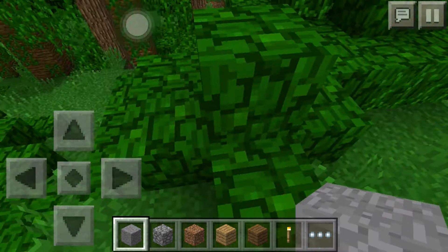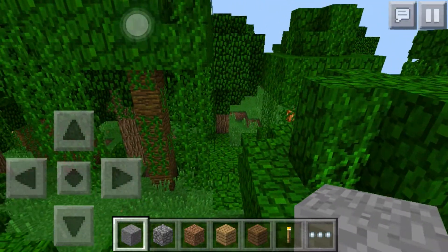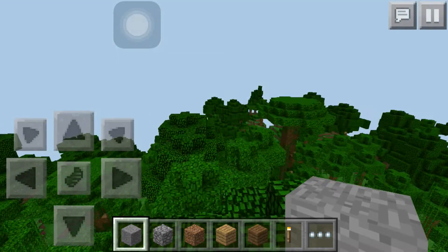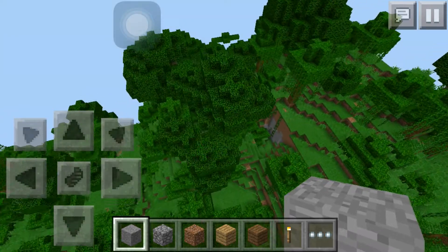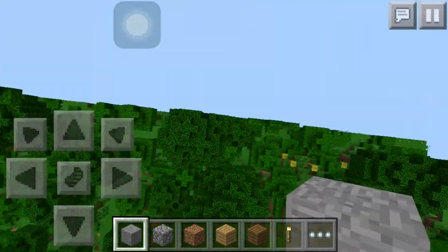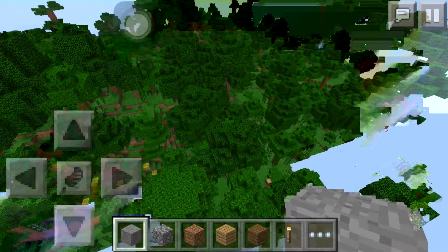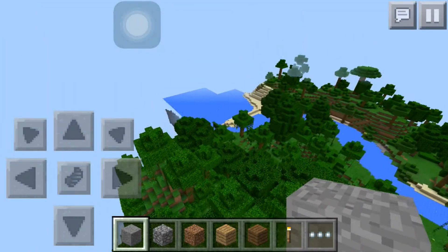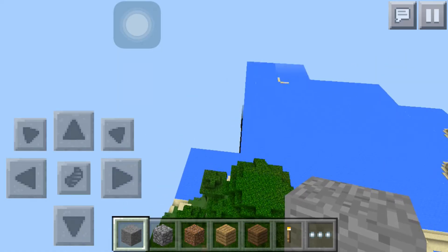You spawn right here in this jungle. To get to the other two biomes, you need to turn around and go in this direction. The mesa biome and mooshroom biome are connected to each other, right next to each other. The jungle biome is across the ocean, but it's really not that far — it's pretty close.